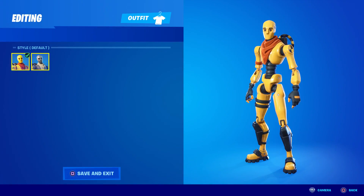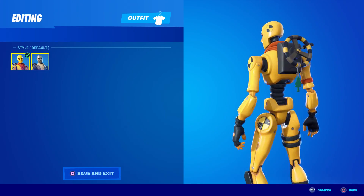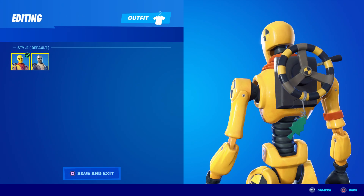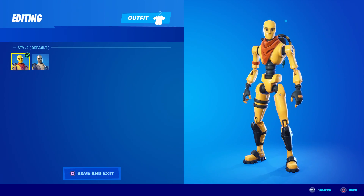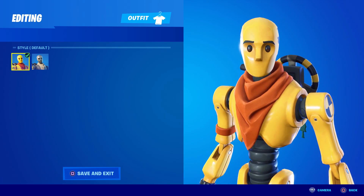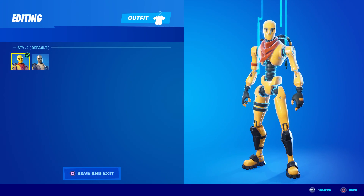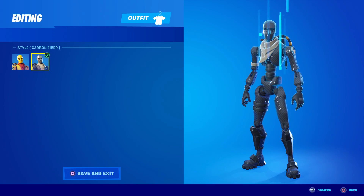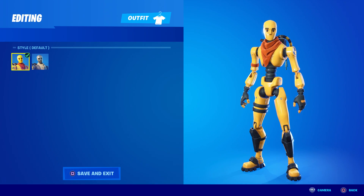Here's the Dummy skin in the locker - the default has everything in yellow and black with a little air freshener on it. Here is the carbon fiber one: the scarf turns white, everything that was orange turns white, and everything that was yellow turns carbon fiber. This one looks like a creepy robot, whereas the original looks more friendly - like terminator robot versus friendly robot.